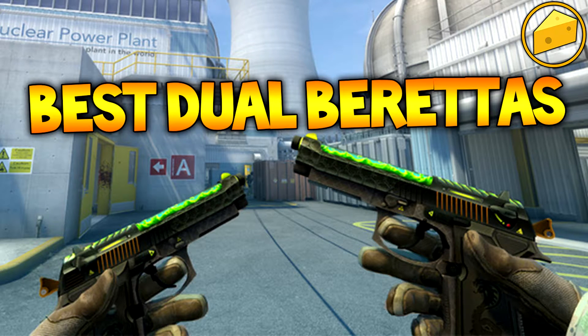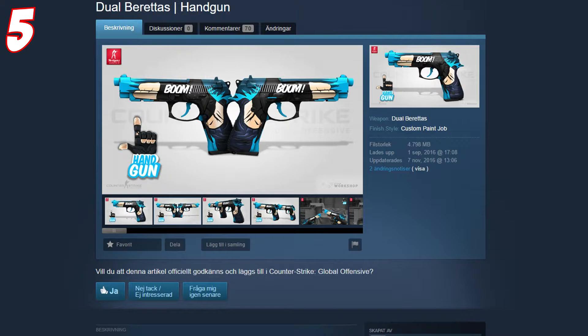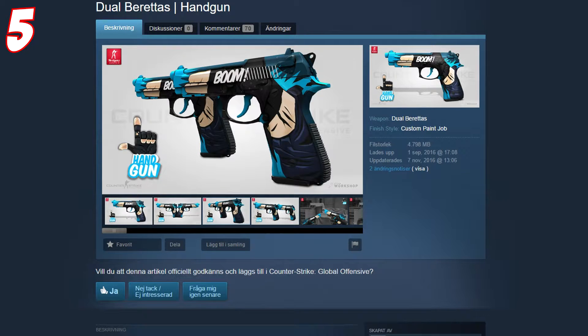At number 5 we have the Dual Barettas Handgun skin. It's like the P2000 handgun skin but for the Dual Barettas. It looks cool and nice, basically the same style as the P2000 one. It's a cool skin.